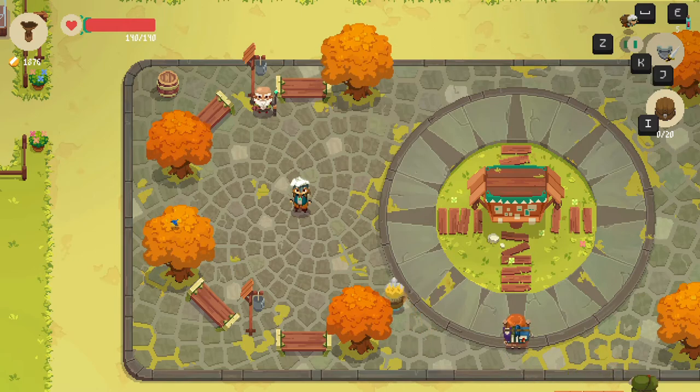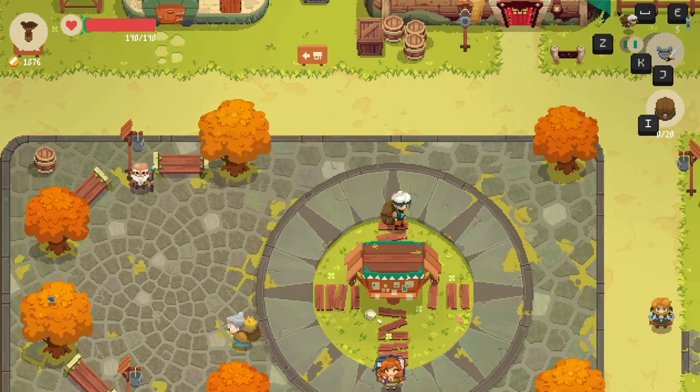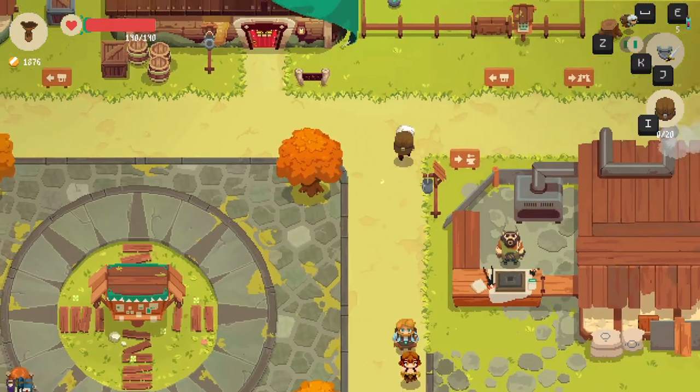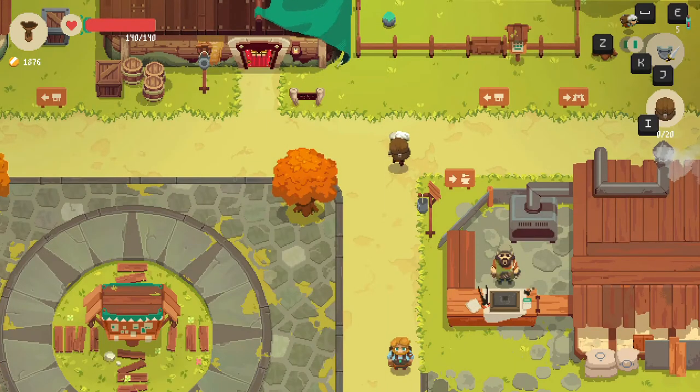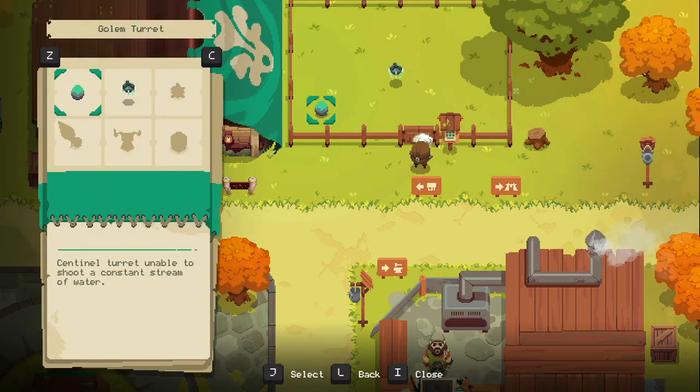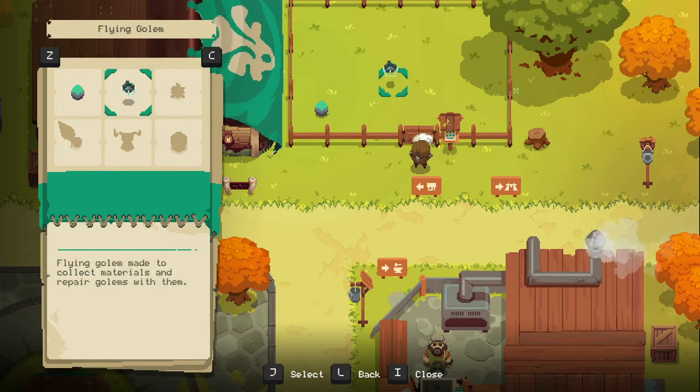I did some research while off camera. It turns out you can't increase your storage capacity by upgrading anything, but up here you can see there is a drone and one of those eggs I got in the dungeon last episode. These are your buddies — some of them protect you or deal damage to opponents, while others like the flying golem collect materials from enemies.